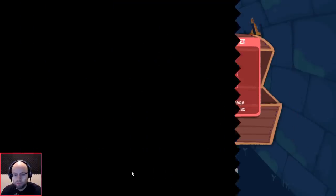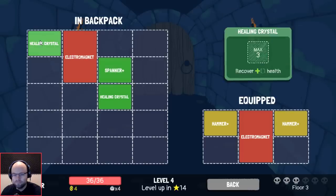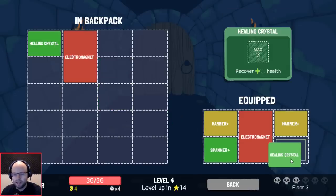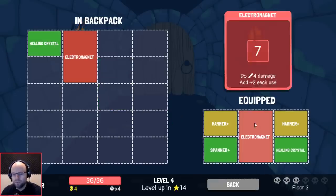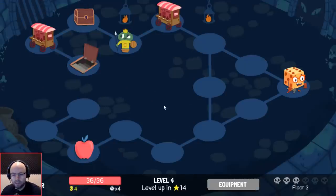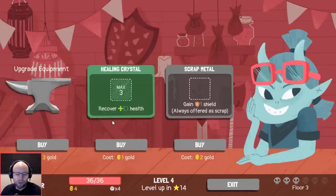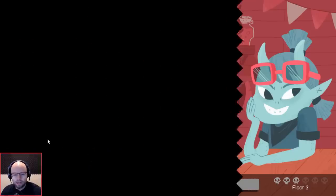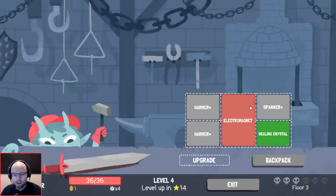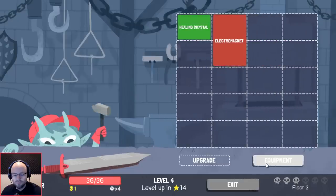Get rid of a scrap metal and get rid of a second scrap metal — that's a for sure in that situation. Electromagnet — four damage plus two each use. This is exactly the layout we want, but we're gonna have to get rid of one of something that we kind of like. I just don't know, to be honest with you, and I still think the upgrade is where it's at.